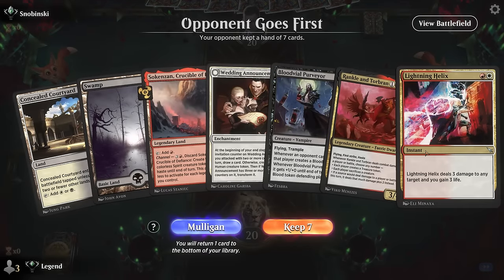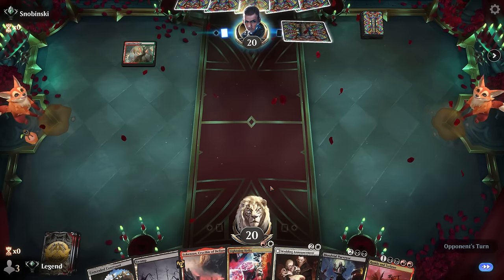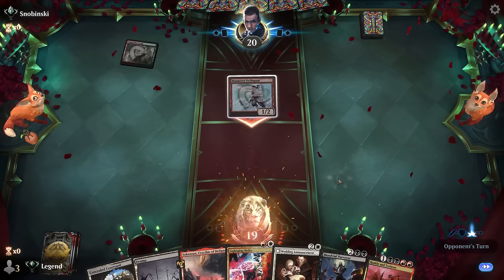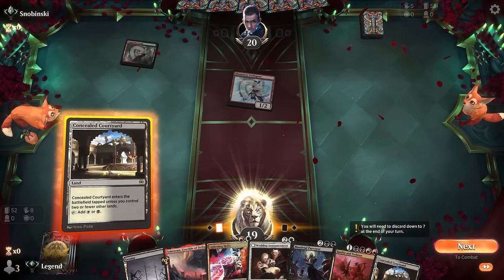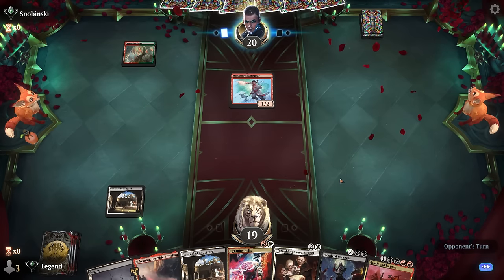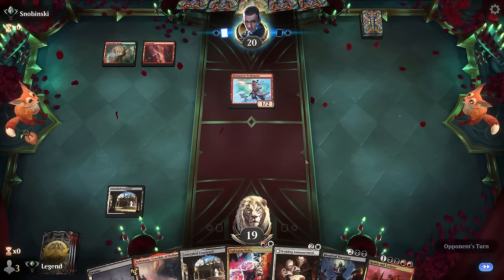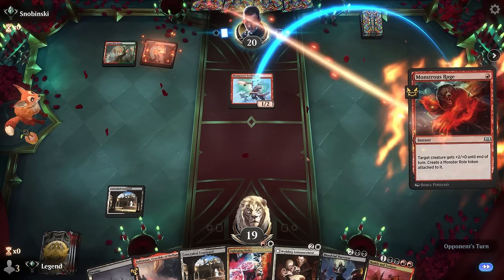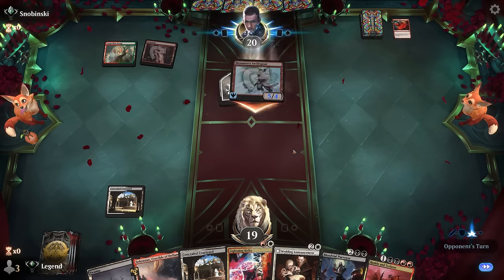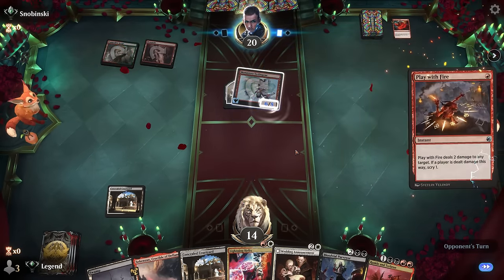We're on the draw with a keeper — Helix into Wedding Announcements and then Purveyor, which can be a pretty large blocker for aggro decks. We have smooth mana up until turn four; we'll need a second red for Rankle. Opponent is red-green — we're going to see some pump spells. They play Monstrous Rage step one, so hopefully they tap out and we can safely Lightning Helix.